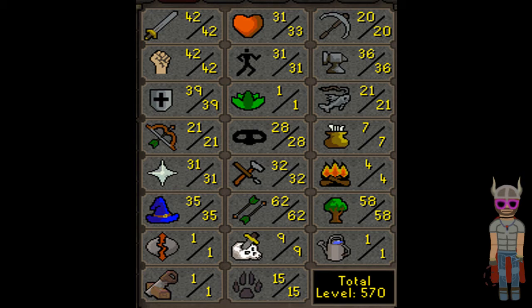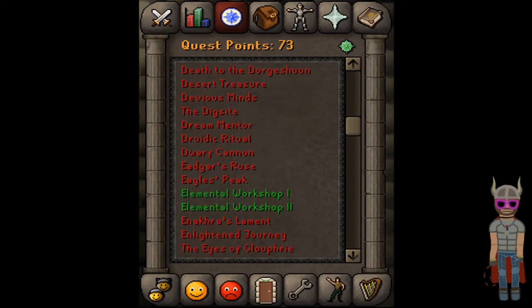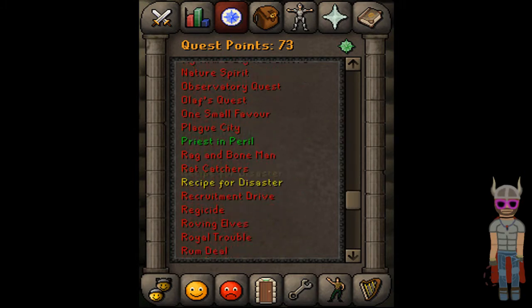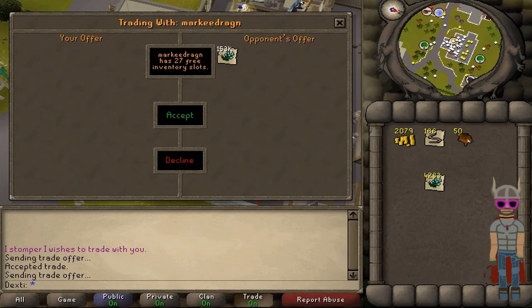Woodcutting and fletching I got at willows, and I followed my own guide — you can see my woodcutting and fletching guide if you click the link to the left — what I did to reach those levels, and then I did some maples of course. So here are the quests I've done — 73 quest points at the moment — and a random picture of someone having 153k flax.